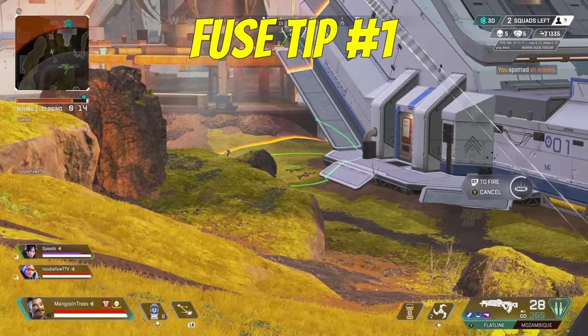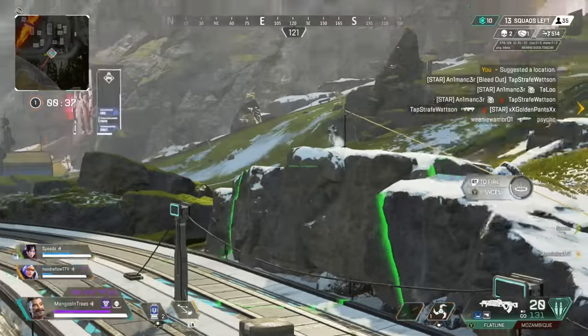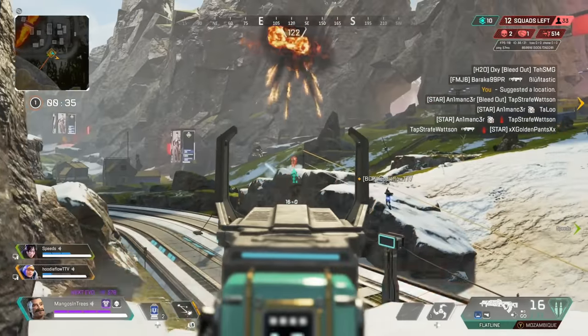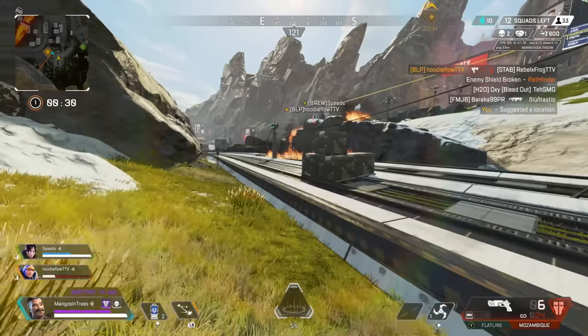Fuse. You can zoom in with Fuse's ultimate by just aiming down your sights with the ultimate out. This will place a more accurate mother load, or you can use it to just scout out the area. This has honestly helped out so much in moments where you don't have any long range optics but want a good look at your surroundings.